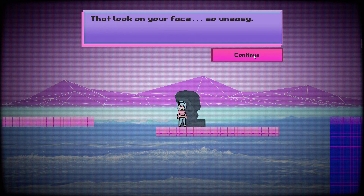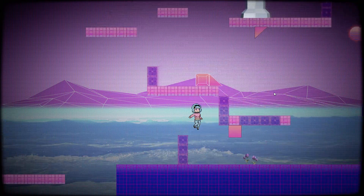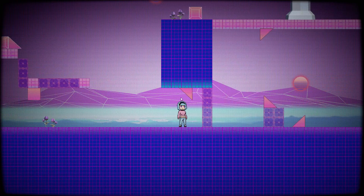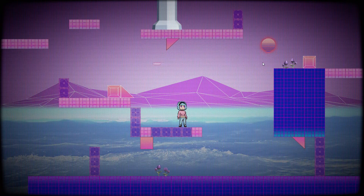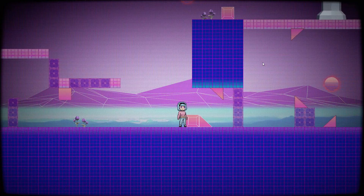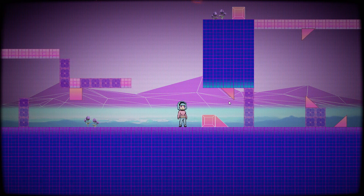That look on your face - so uneasy. I can see why you've come here. You want out, right? Well, you're not welcome here. Nobody ever is. Well then, why am I here if I'm not welcomed? If I shoot this - I think this needs to go all the way down here. Hey, that's it! Good, that's one down.